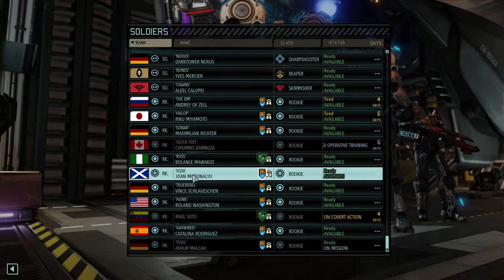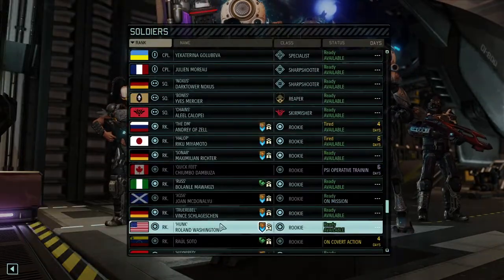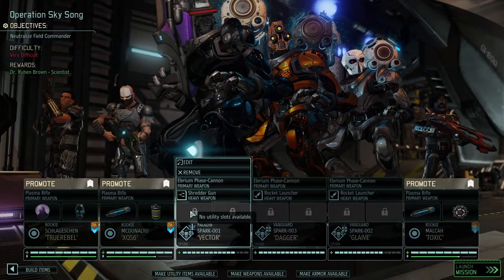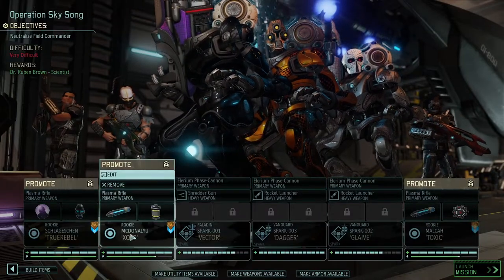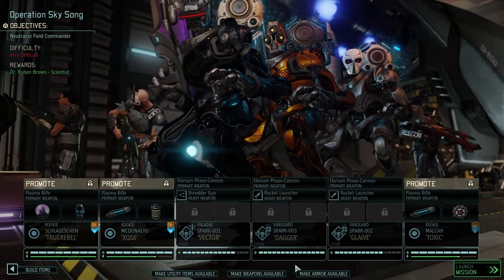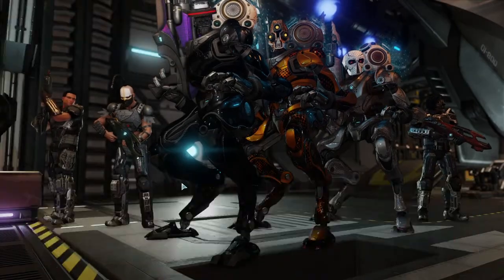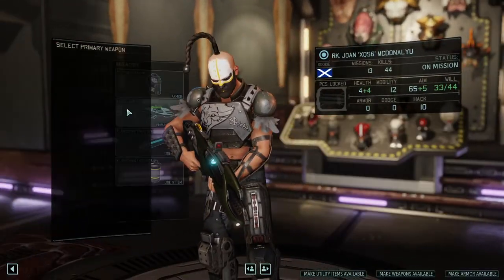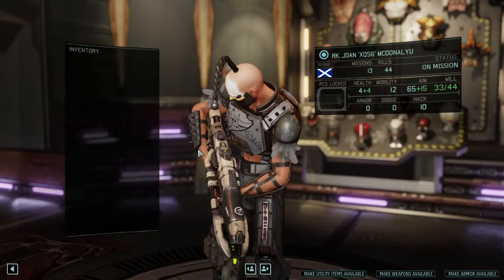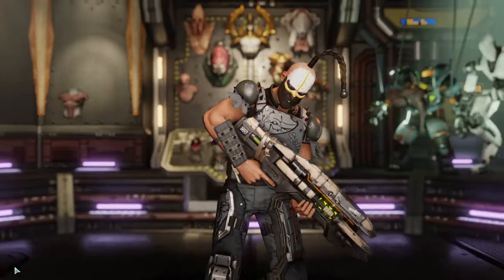Instead, let's get XQL6 and True Rebel so that we have at least a bonded pair. Let's make weapons and utility items available because I really don't like the odds of going in with three rookies. Prototype plasma rifle — yes please. Mimic beacon — yes please.